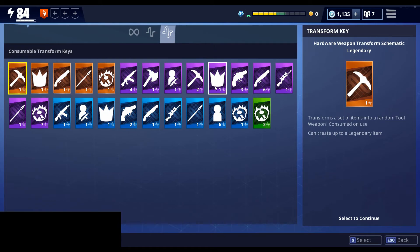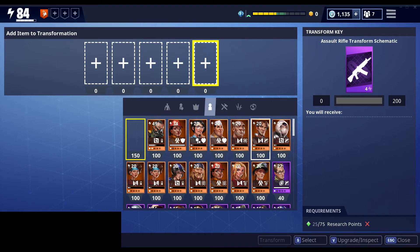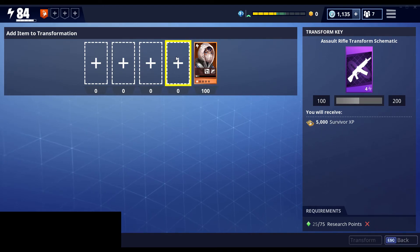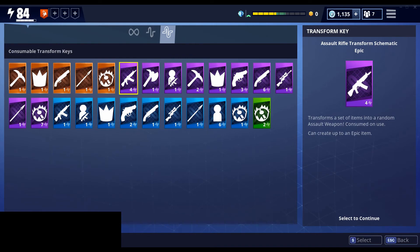That's not the case with the consumable keys. So if I go to a consumable key like this assault rifle — zero to 200 — when I get to that 200, it's not going to start a new bar and let me get something better. And I can't fill up part of the bar to get just a common or uncommon. So if I put in 100, I get no assault rifle, just the XP. If I put in another 100, now I'm maxed out and my only option is to get the epic assault rifle. That's the difference between permanent and consumable keys.